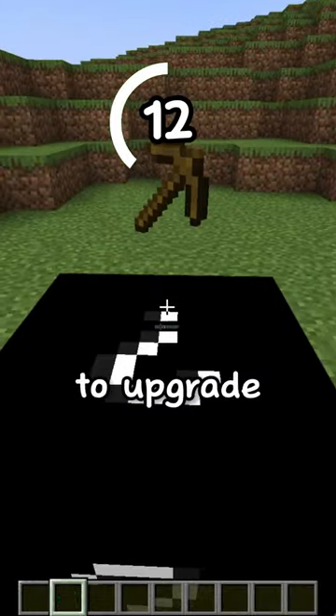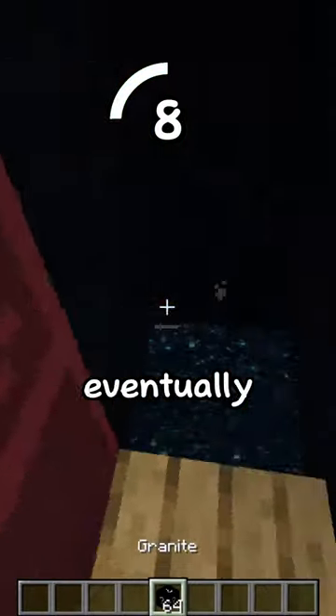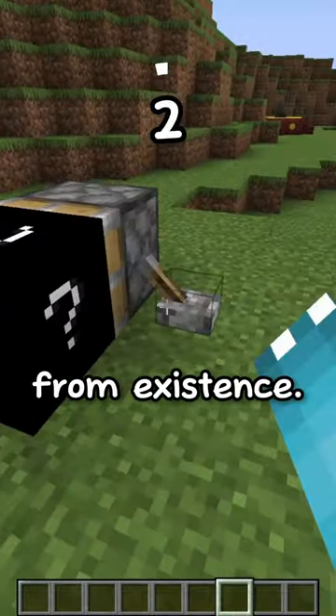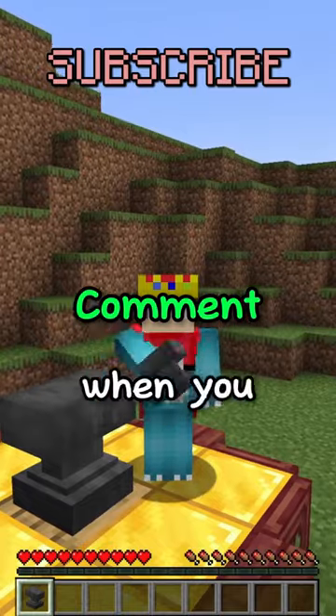Hint number 4: this block can be used to upgrade other items. Hint number 5: this block has many stages and eventually will be broken completely. Final hint: this block can be used to either kill other players or remove items from existence. Did you get it? The block is an anvil. Comment when you got it.